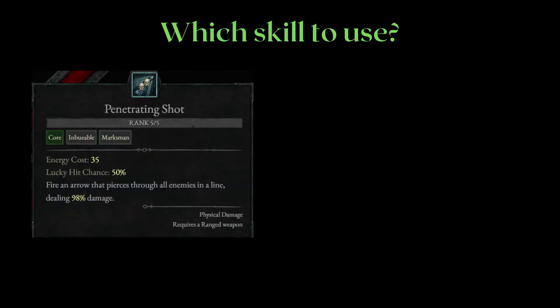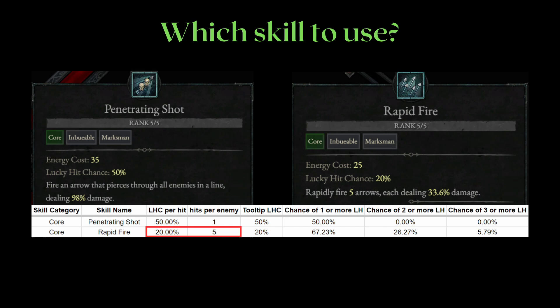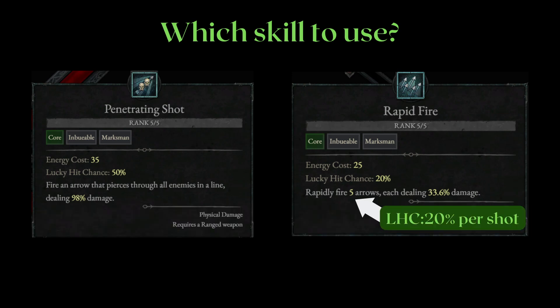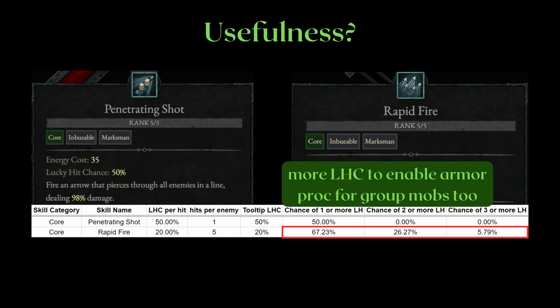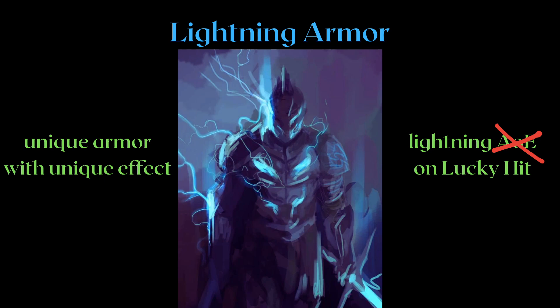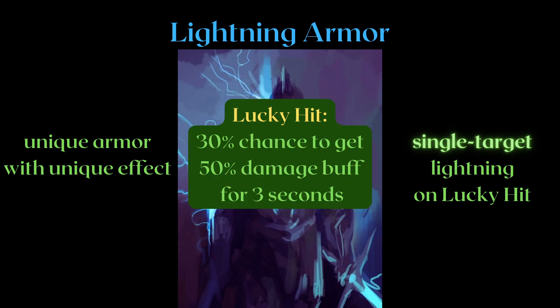You're playing a rogue and deciding between the Penetrating Shot core skill and the Rapid Fire core skill. A quick look at the datamine info or the spreadsheet tells you that Rapid Fire is actually 20% per shot and not 20% total. Penetrating Shot is 50% LHC. This means that on a single cast versus a single target, Rapid Fire is not only superior in damage and resource consumption, it also has a much higher chance to proc lucky hit — obviously better than the 20% chance suggested by the tooltip.